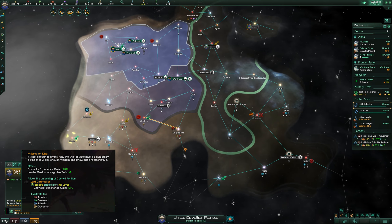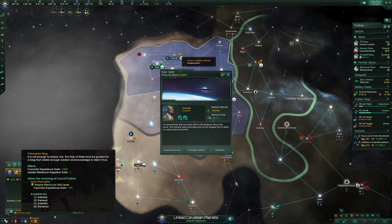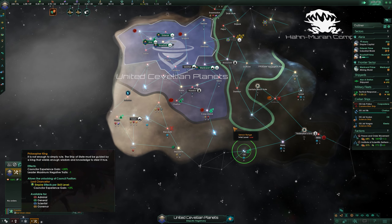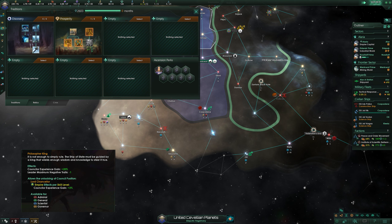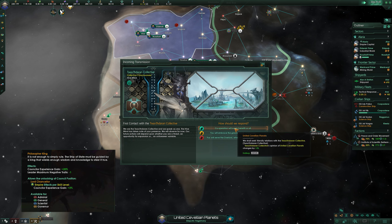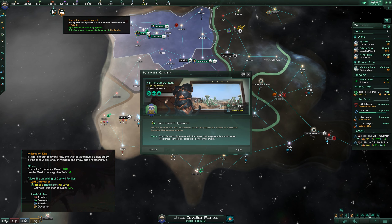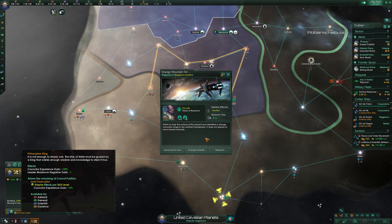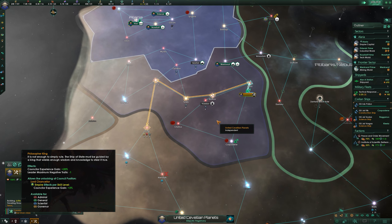First up, an honorable mention for Philosopher King. This one is a great addition to basically any empire that's working on making the most out of their council positions. You have two boosts to council XP gain, one of which stacks higher the higher the level of the leader staffed in its own position, getting you into a bit of a snowball once it's in use. Getting the highest level counselors is great since basically every position offers more and more bonuses the higher the level of the leader. Less negative traits for all leaders is also a nice touch, but if you don't have another civic working alongside it with specific positions that help you, it's only going to take you so far.